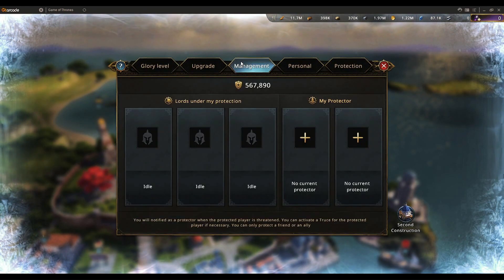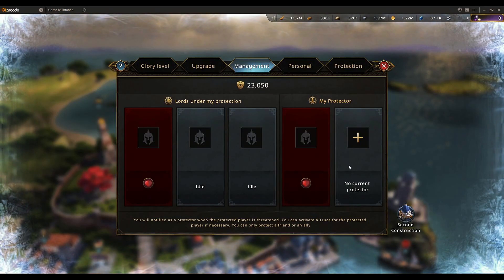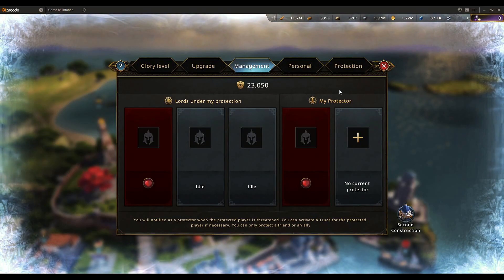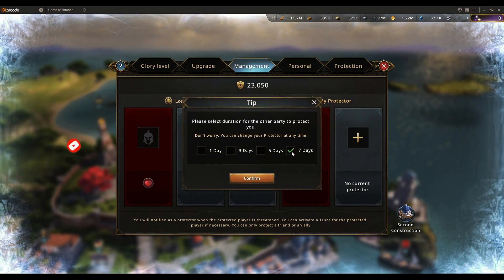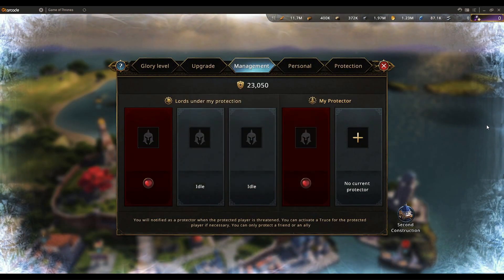Under the Rookery's management tab, you can assign one protector — useful if you know you'll be very busy and may not renew your bubble protection on time. You select a player, confirm the duration (e.g., 7 days), and they can activate truce for your account on your behalf. You can also protect up to two other players yourself. If you are married to someone in-game, they are your permanent protector and vice versa.